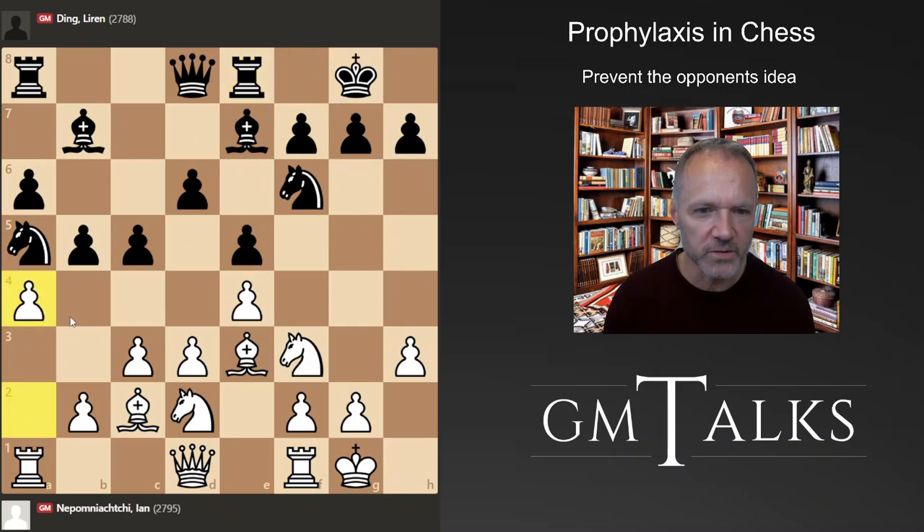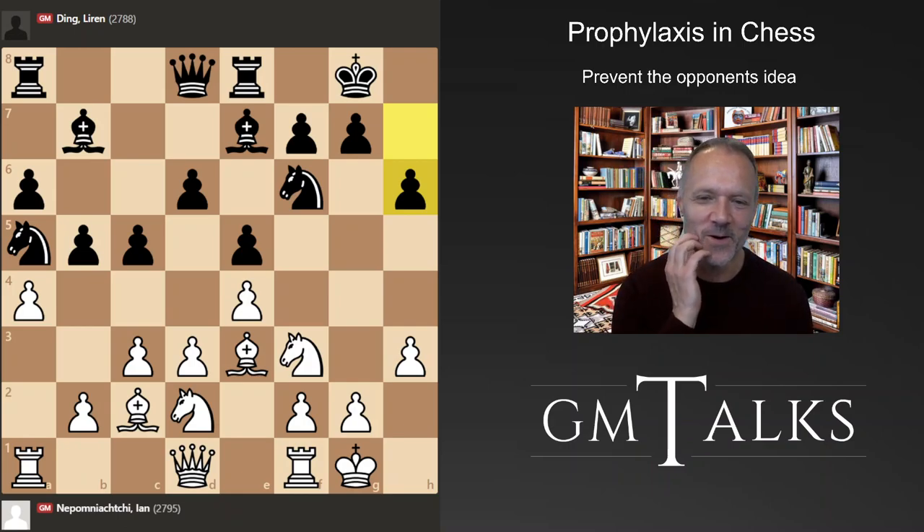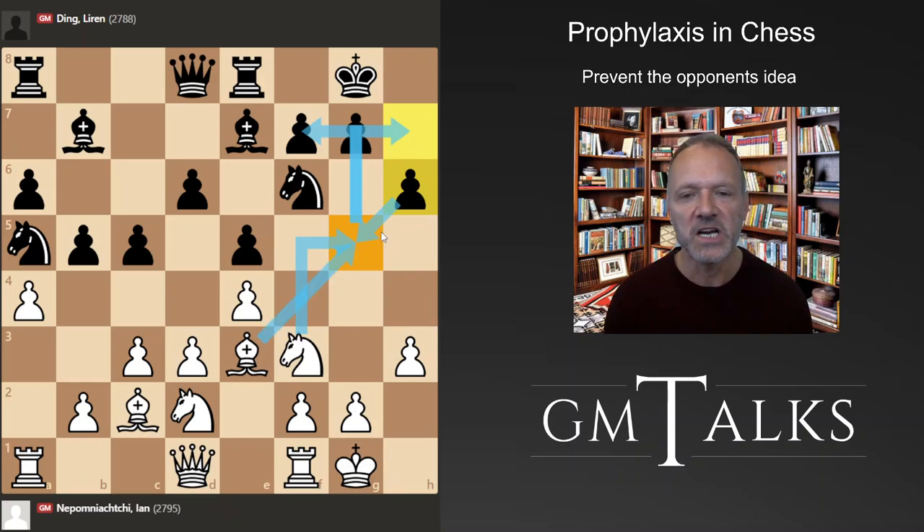A4 — in order to prevent black from putting pressure with a6 and b5, which is potentially weakening. Here black plays another prophylactic move: h6. Not every rook pawn move is prophylactic — but here it takes away this square for white's pieces. Sometimes it can be a knight attacking here, or a bishop getting bigger influence in the center. But it can also be weakening to play h6, and it does mean that the plan of Bishop f8 to g6 is slightly worse, because the setup is a little bit worse.